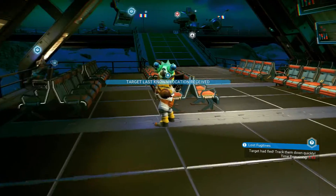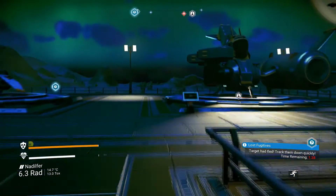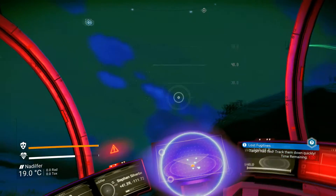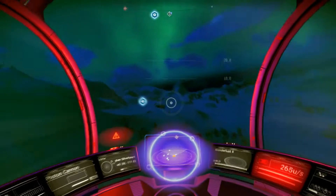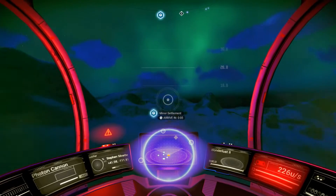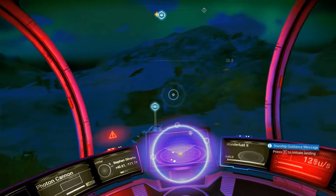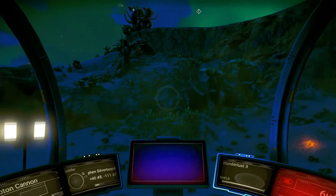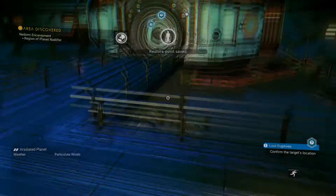We've only got one minute 43 - we better get a crack on then. On the positive side it probably means he won't be that far away. Yeah, he's literally just on the other side of this hill. There's a trading station.